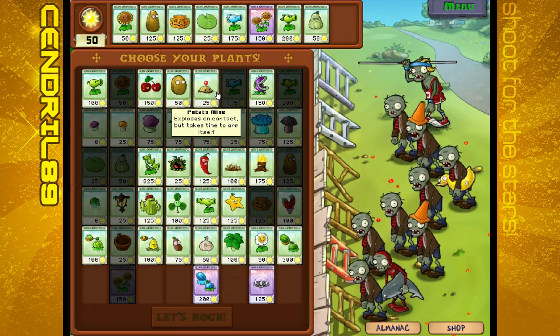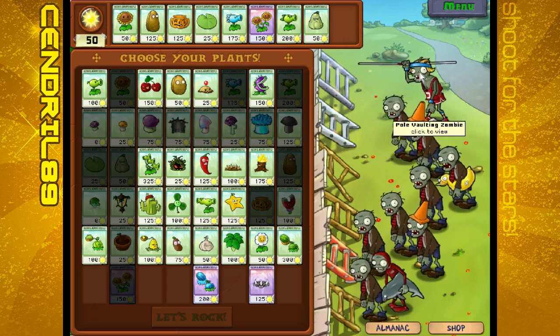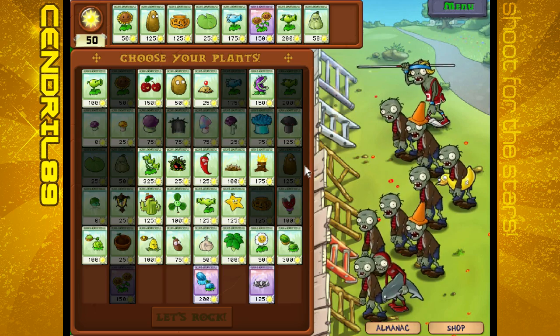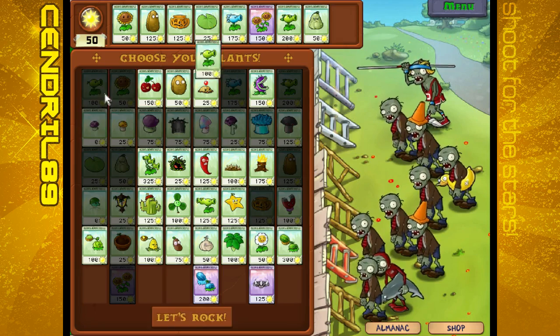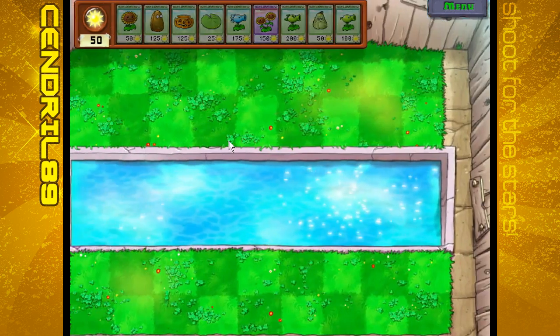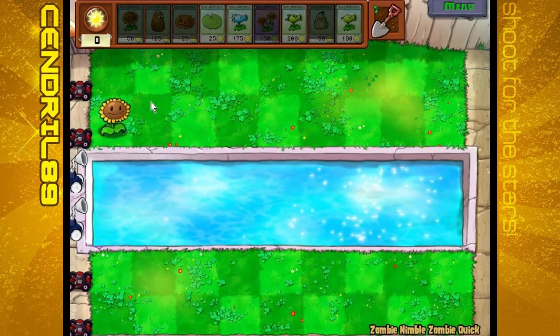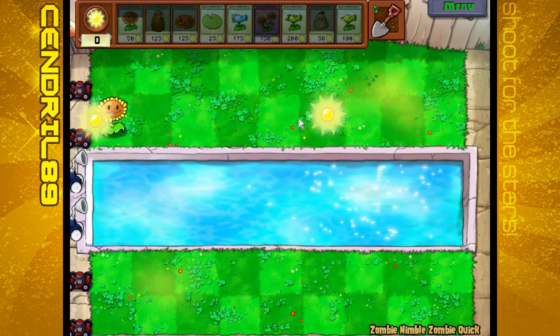I'll take a Peashooter for quick damage - because you're going to jump over Potato Mine. Zombie nimble, zombie quick.